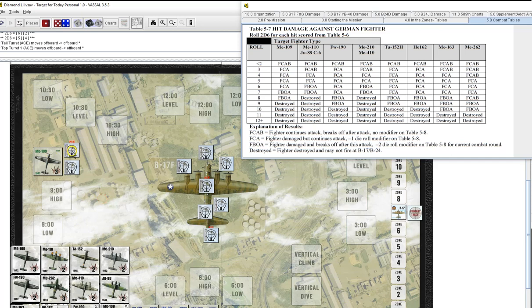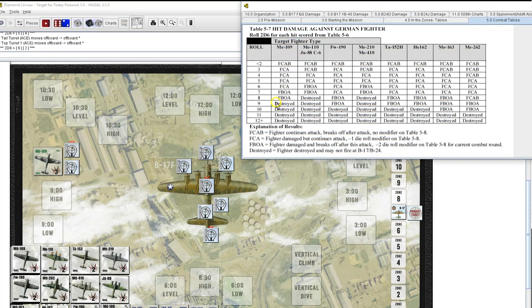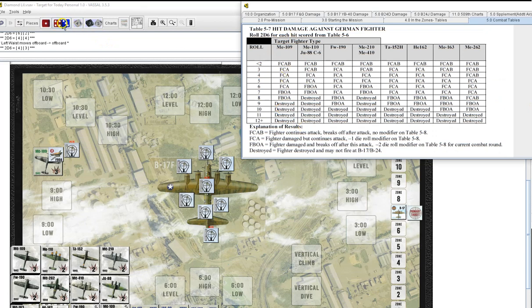Now the nine o'clock. Left waist gets a plus one for nine o'clock — rolls eight, nine — that's a hit. Against a 109: straight roll — eight — another FBOA. That brings up the ball turret: ace, nine o'clock is plus two, and power is plus three — seven, eight, nine, ten — another hit. Plus two for twin guns and ace — eight, nine, ten — destroyed! Ball gunner gets that kill. That guy is going to start racking up kills with his ace status.